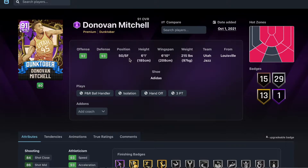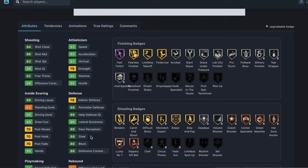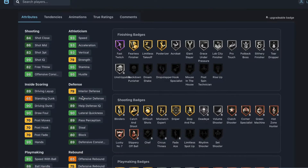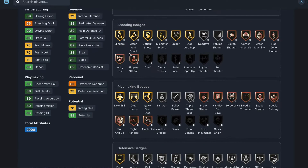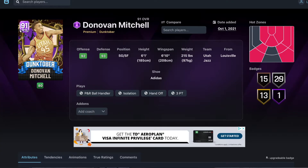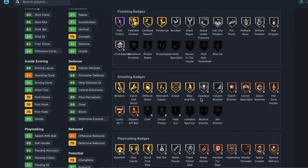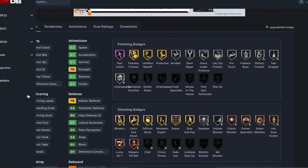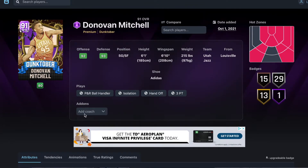Donovan Mitchell has potential to be a really good card — 6'1" with a 6'10" wingspan. Really good defense: 88 perimeter, 90 lateral, 88 steal. Fine at shooting guard. 83 shot three, 86 mid-range, 93 speed, 93 acceleration, 90 driving dunk, 93 steal ball, 88 ball handle. Badges galore: 15 bronze, 29 silver, 13 gold, one Hall of Fame Fast Twitch. Gold Mismatch, really good shooting badges. This card looks absolutely nasty — Donovan Mitchell definitely looks worth it.